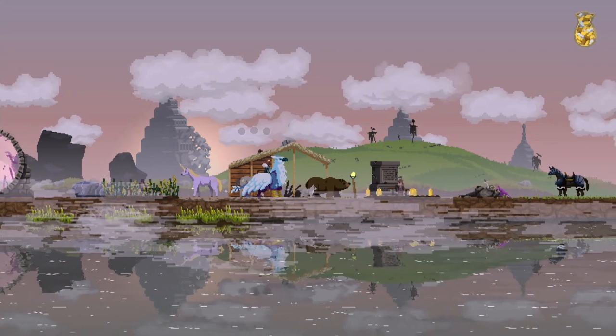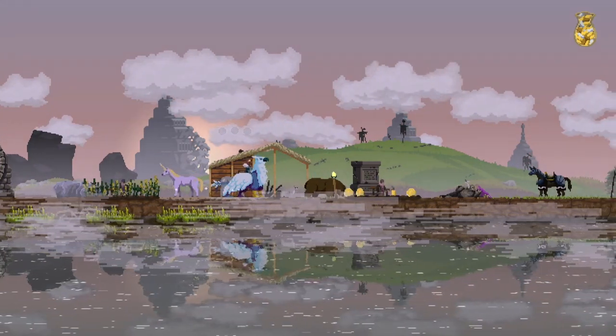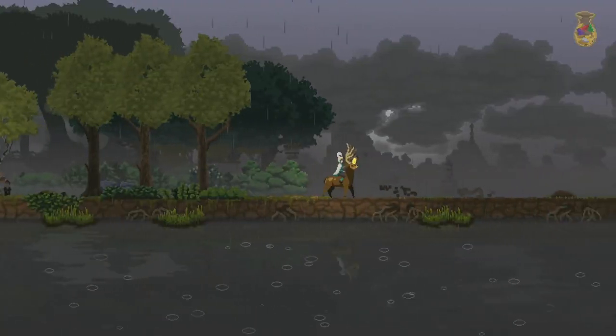Those are the top two mounts for single player, though the unicorn can be quite handy for quickly getting coins once you've reached the fifth island, and you'll probably have the spare gems for it, so pick it up if you find yourself in need of the extra coins. Otherwise, just stick to the griffin and the lizard.